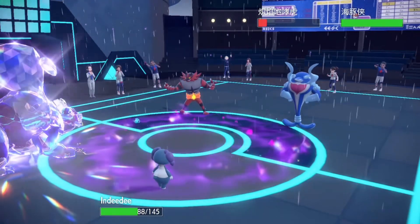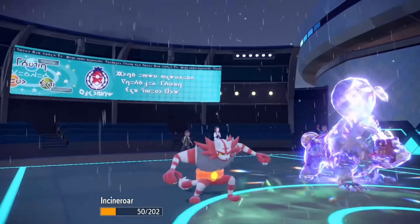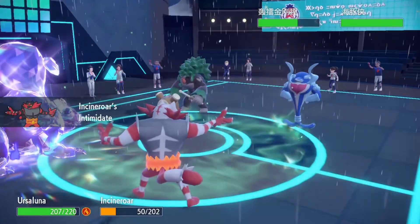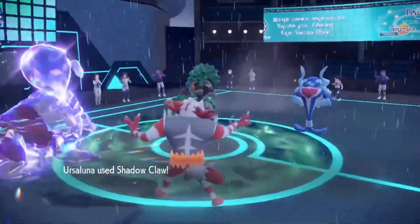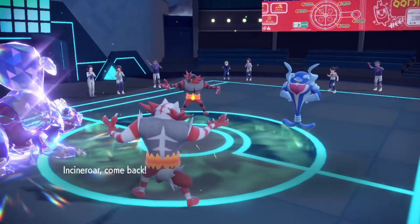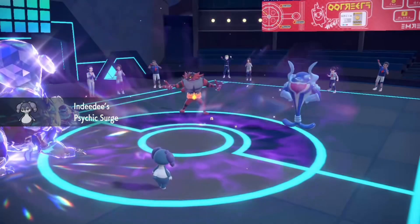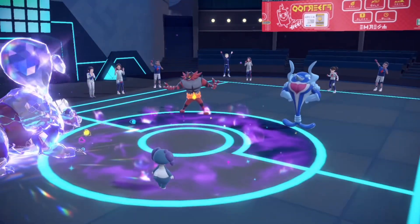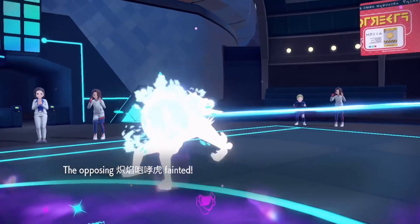This one will have a Sitrus Berry. Switch back in Rillaboom, now I switch in Incineroar. Jet Punch — Ursaluna ate that Shadow Claw. Come on, critical hit! Ursaluna is useless — hot mom, release Ursaluna! Now switching in Indeedy. My opponent switched Rillaboom back in, switched in Incineroar. I use Facade — and there'll be no more attack drops.